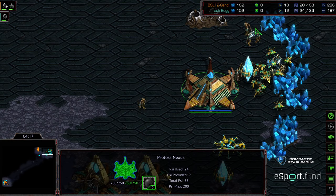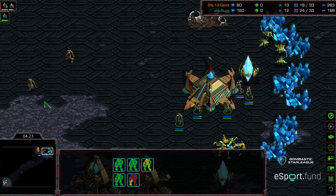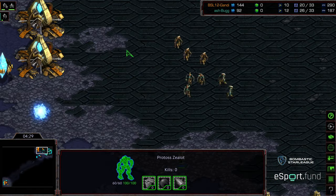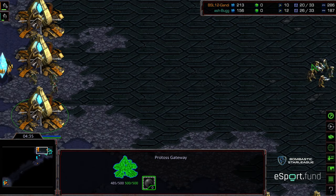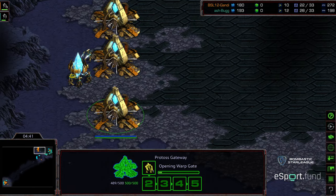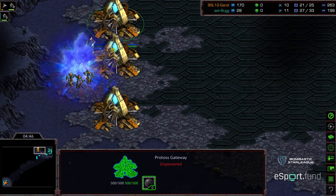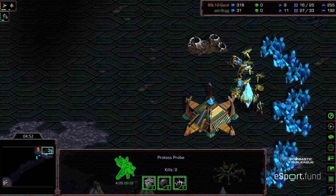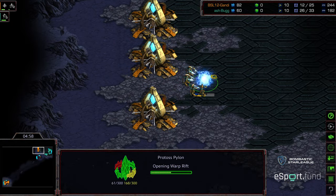A turnaround taking two additional zealots out, probes again getting in the fight with another nice drone drill. Bug recharging all those shields — now he's got five zealots uncontested moving into Gandhi's gateway position. Maybe if Gandhi can delay a little longer he can even things out, but the zealots are engaging at the probe line. That pylon being worked down and that should be game — pylon's out. All Bug has to do is engage these zealots and wipe them out. Probe count about even, nine versus ten, but Gandhi is not producing that additional pylon.